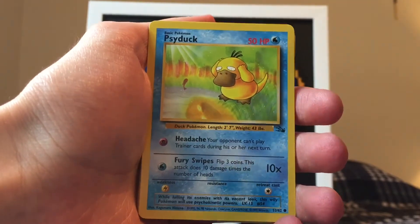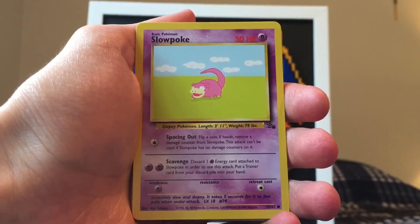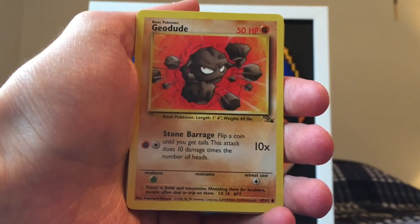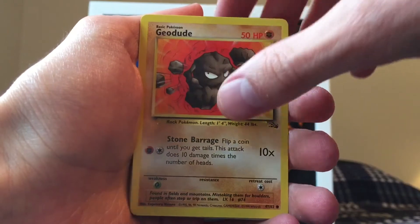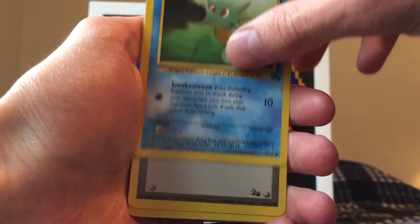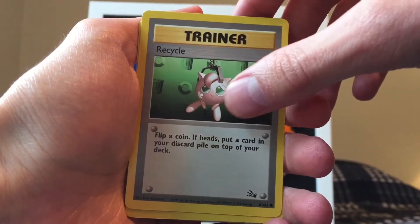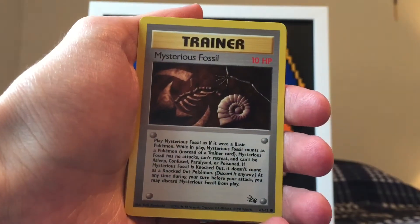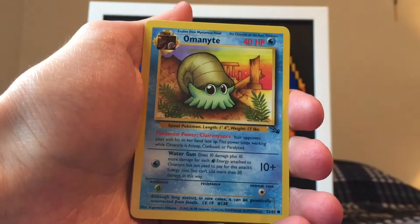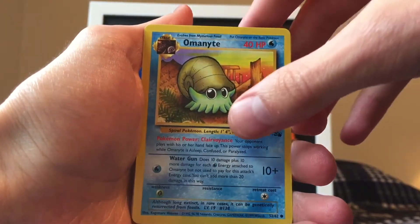We are starting off with a Psyduck. Leave a comment down below if you guys were old enough to remember these cards. We got the Slowpoke - I remember this artwork, very basic but definitely nostalgic. We got the Geodude - definitely have a lot of these cards as well. We got the Horsea with his Smokescreen attack. A Recycle trainer card - wasn't too many trainer cards. Looks like we got another one: Mysterious Fossil, very nice. Another common card is the Omanyte.